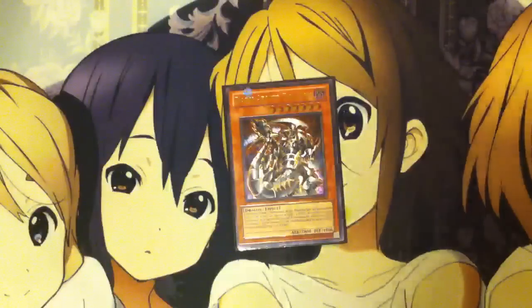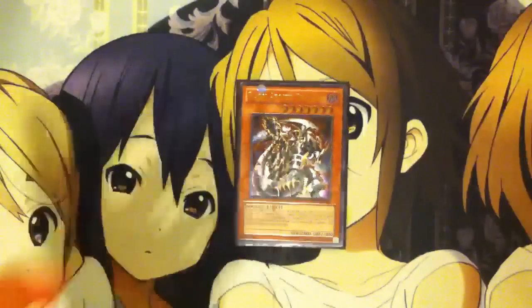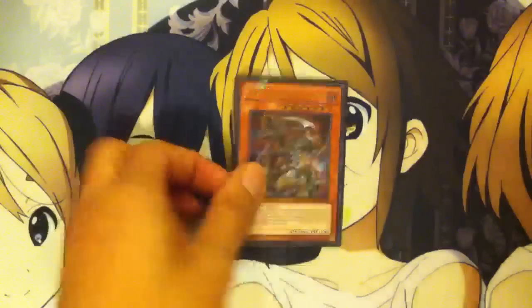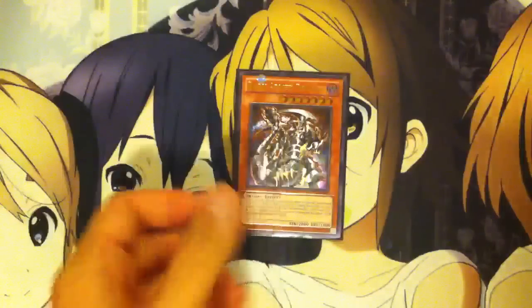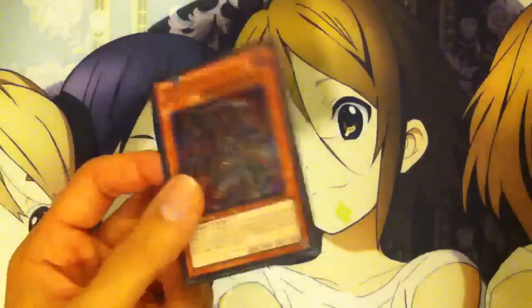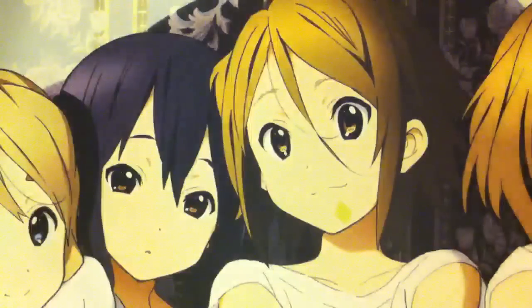Since all your Evil Swarm monsters are Darks, I run 1 Dark Armed Dragon. Pretty much love running him, because if your opponent somehow gets over your Ophion, with the materials it took to make Ophion that's 3 Darks in the grave. You summon Dark Armed Dragon, they really don't see it coming — you pop what they have and you're ready to go. The only thing is you can't get him out when you still have Ophion with materials on the field, so you gotta work your plays around that. And that's it for monsters.